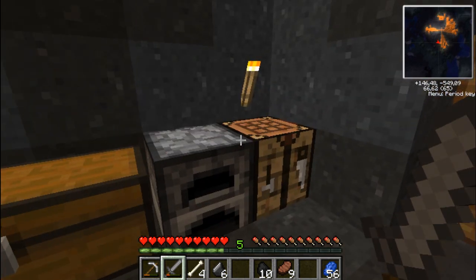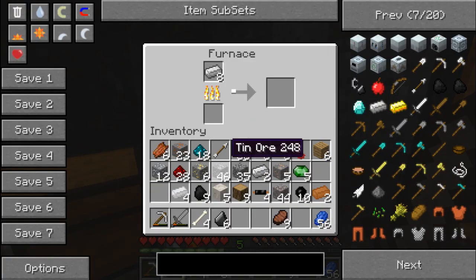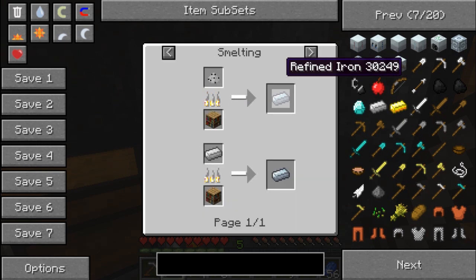I spent God knows how much time in the mine to actually find all this coal. And I also found a sufficient amount of tin. Then we just have to wait until the refined iron is done, and in the meantime figure out how to make a compressor.